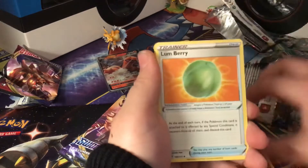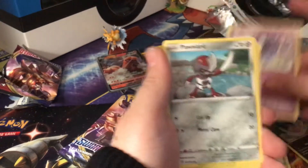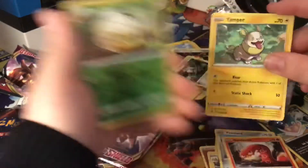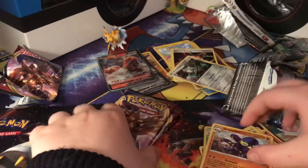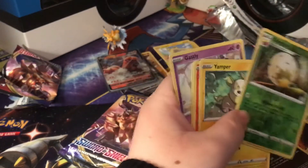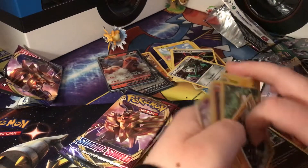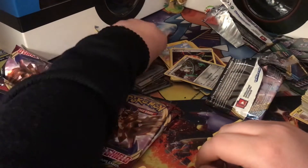Fighting, Lum Berry, Corvisquire, Joltik, Roselia, Gastly, Ponyta, Sizzlepede, Yamper, awesome Eldegoss and Grapploct — wait no. I threw them in the wrong place.